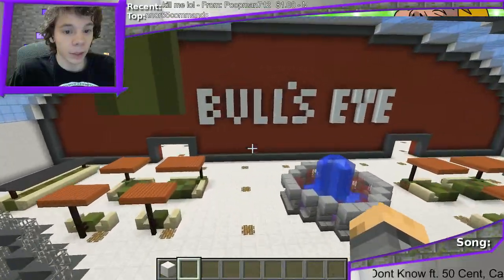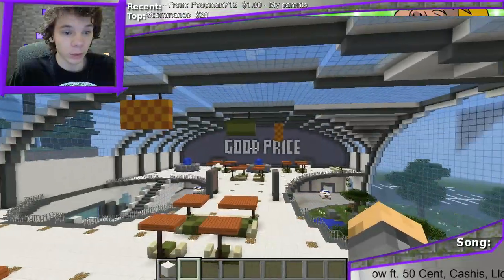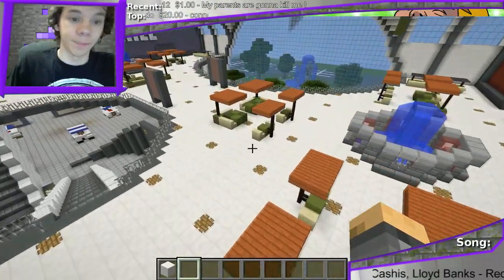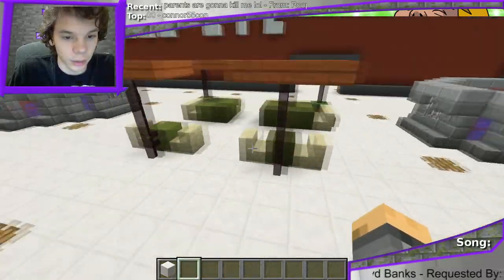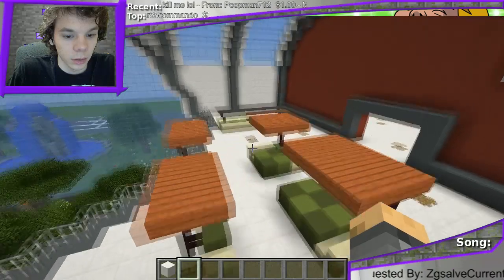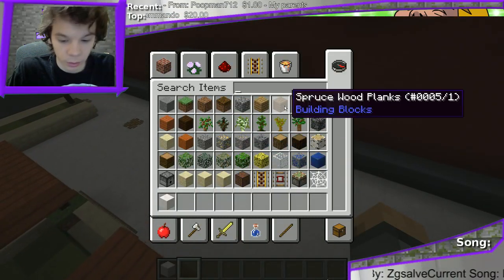We have our stores here - Bullseye and Good Price, just like before - and I have put these two by two seating patterns here. What do you think? They provide some pretty good cover.